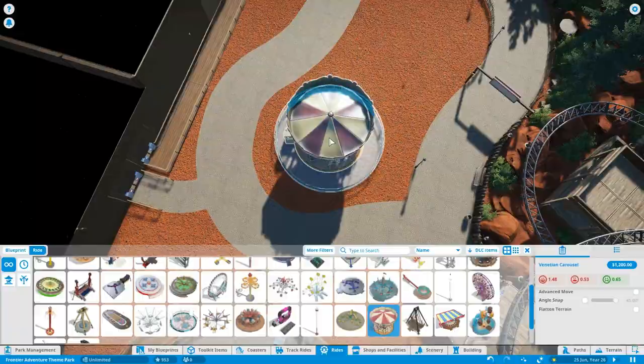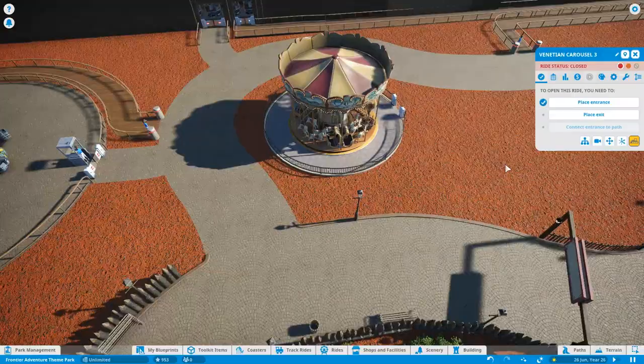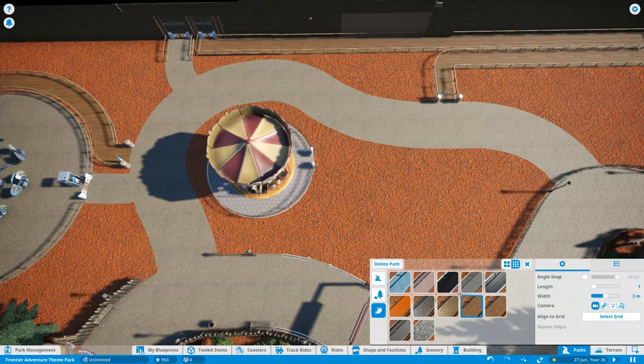When I was building Tampost and this area of the park where the rapids are, the train station, and the Gerslai Eurofighter, I didn't put any flat rides in because I knew there was going to be a sort of side area where I'm working here to put some support rides in. And that is exactly what I'm doing now.